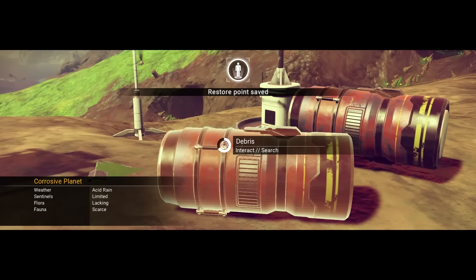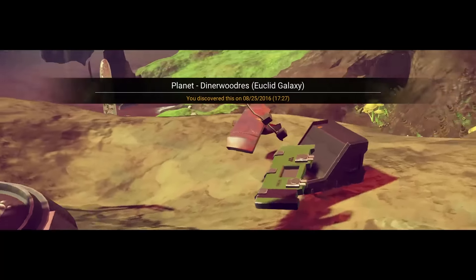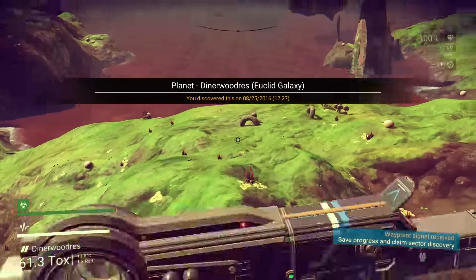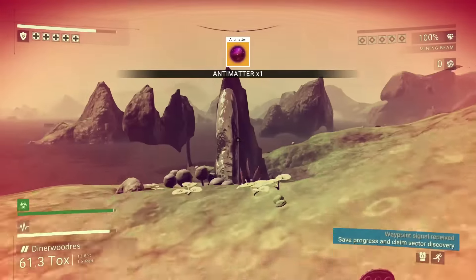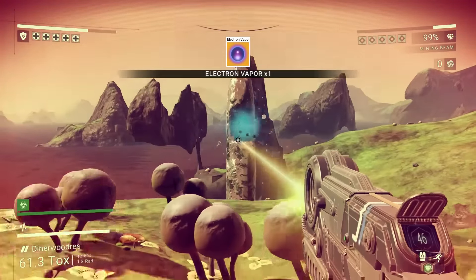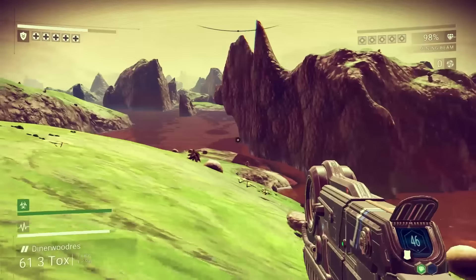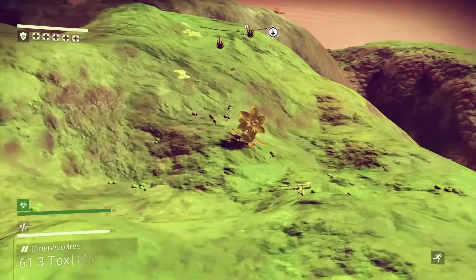Acid rain. Lacking flora, scarce fauna. But what did you expect to find in the swamp, baby? There's a pickled pepper of something over here. I got antimatter — that's great, it's a great get. And electron vapor — those are good finds. Aluminum, there's so much aluminum. This is a really cool-looking world, though. And there's zinc here, so baby, it's a good deal.